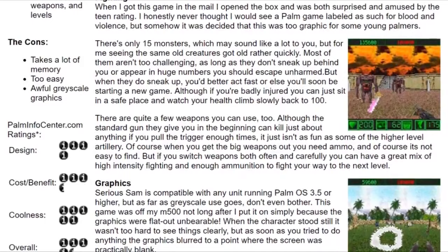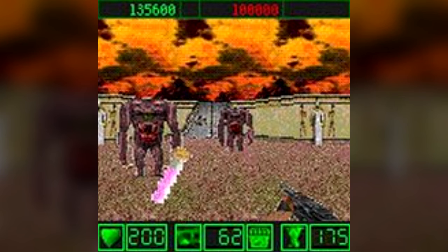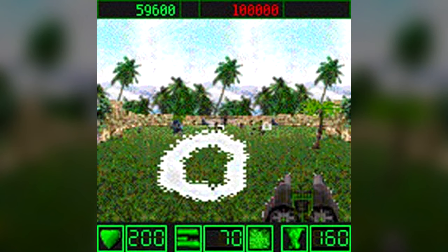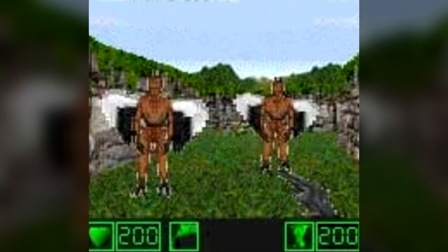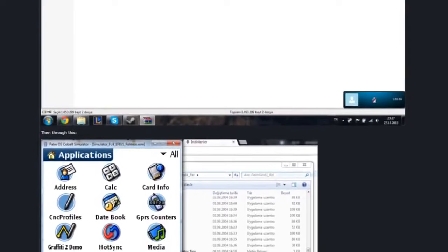Over my many years being a fan of the Serious Sam series, I put it upon myself to play each and every one of the entries. There was one game I couldn't get my hands on though, which was the port of the first encounter for the Palm OS. For years, forum members had tried to get some sort of visual representation, but all we had were a couple screenshots and an unboxing video. Nobody knew how the game actually played — some speculated you wouldn't be able to physically move around like you would in the PC game and would be transported room to room, like many light gun games from the arcades.